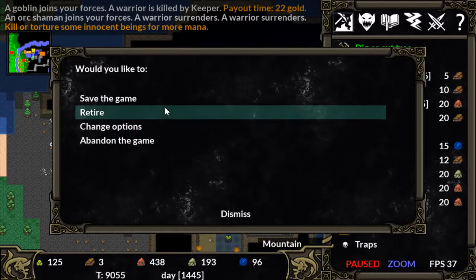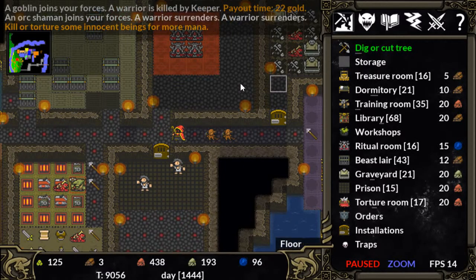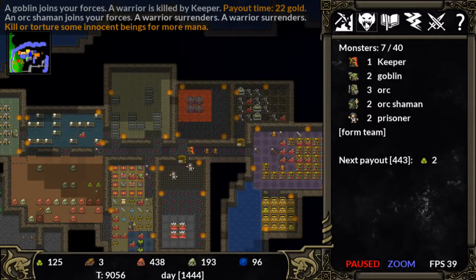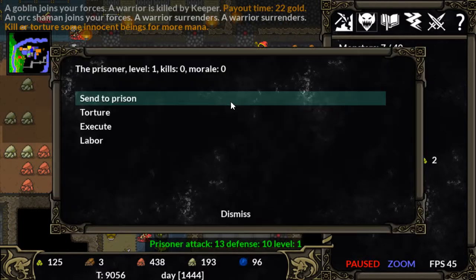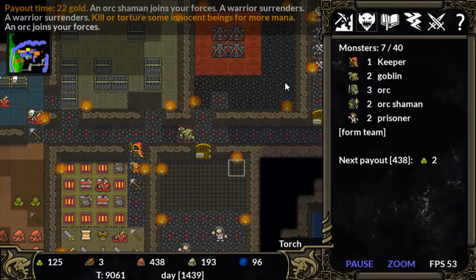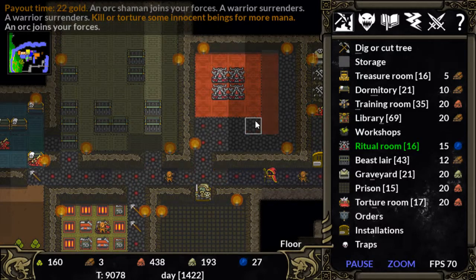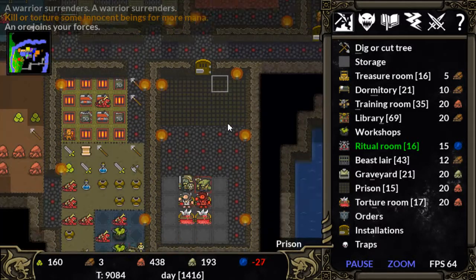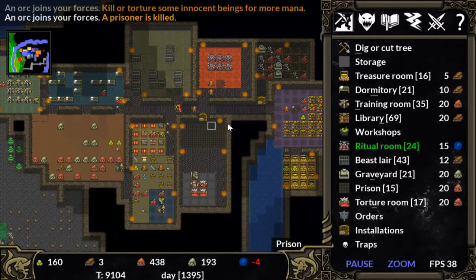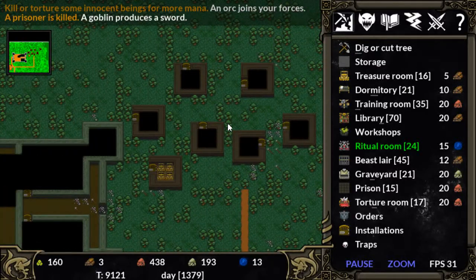We are going to save and be very thankful that a crash hasn't happened. Those humans ended up being a lot more powerful than I expected. So what we are going to do is torture these two guys for all the mana that they have, and we are going to use that mana to build out this ritual room and try to get some more troops that we can send over to kill the elves or humans up here.